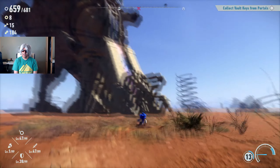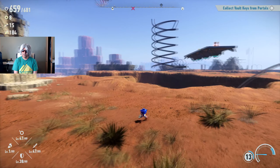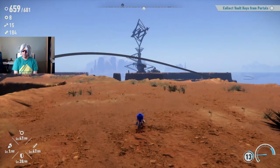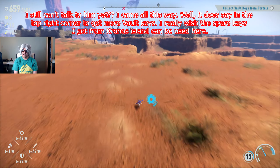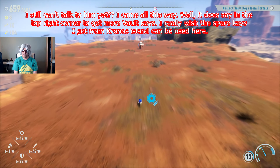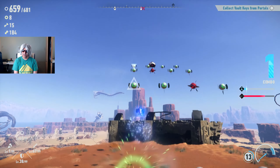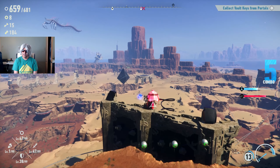It might be because of the Starfall that all the rings have come back. Can I talk to him? 'You are not ready.' Still can't talk to him - I came all this way! It does say in the top right corner to go get more vault keys. I really wish the spare keys I got from Kronos Island could be used here - it's a bit unfair to have extra keys for no reason unless you need them for this island.